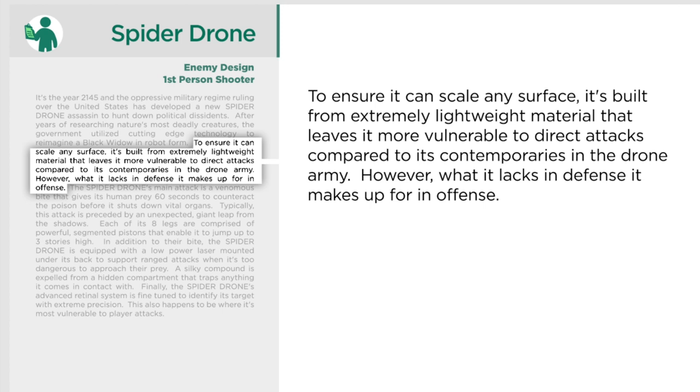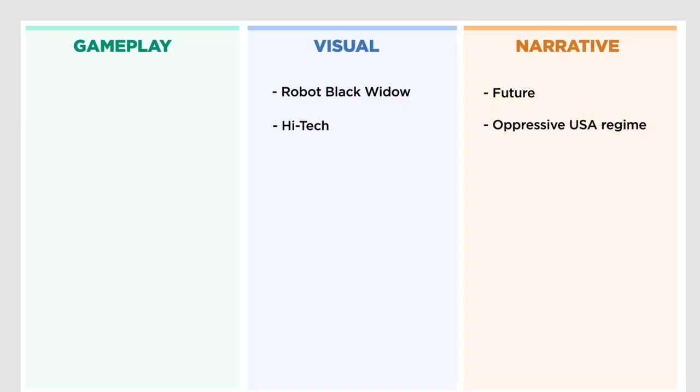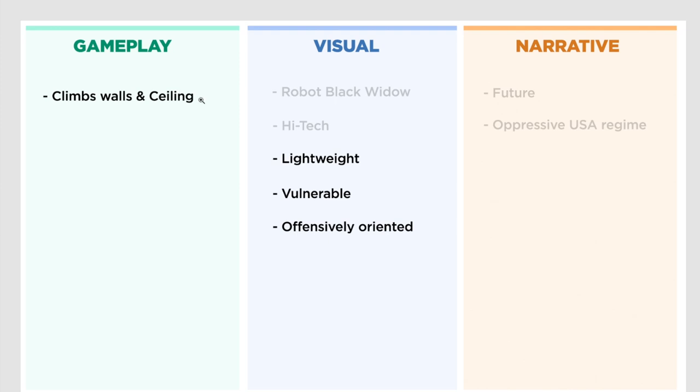The next chunk says: 'To ensure it can scale any surface, it's built from extremely lightweight material that leaves it more vulnerable to direct attacks compared to its contemporaries in the drone army. However, what it lacks in defense it makes up for in offense.' I'm hearing a specific gameplay verb here — blue meant physical description, green for me means gameplay. When I hear 'scale any surface,' that is something the player is going to experience. I can imagine this robot climbing up a wall or hanging on the ceiling. The lightweight material is more of a visual description. So I put: climbs walls and ceiling, and lightweight, vulnerable, offensively oriented.